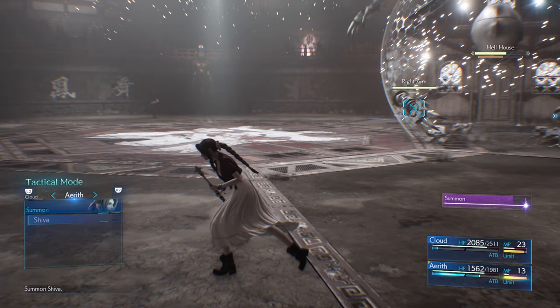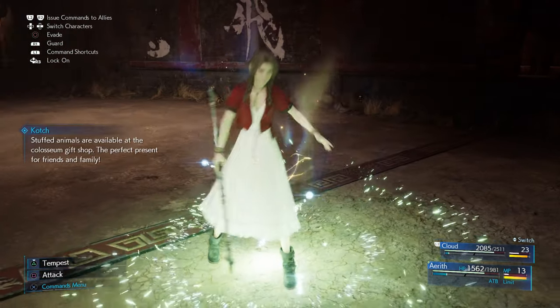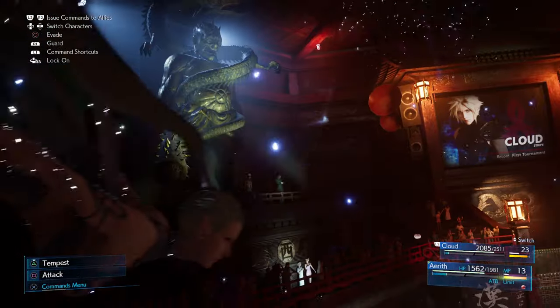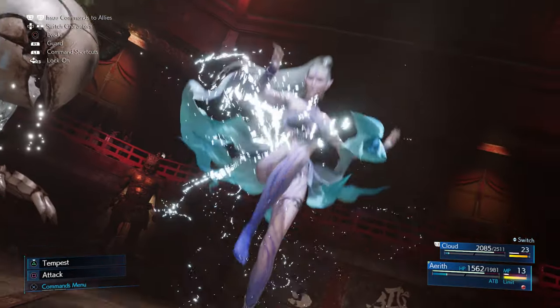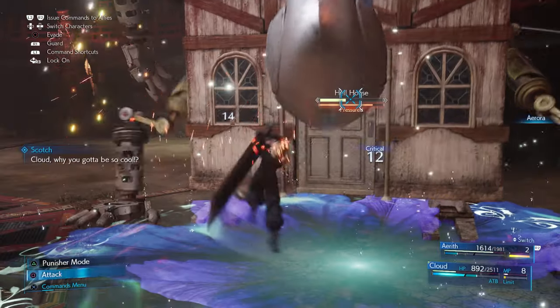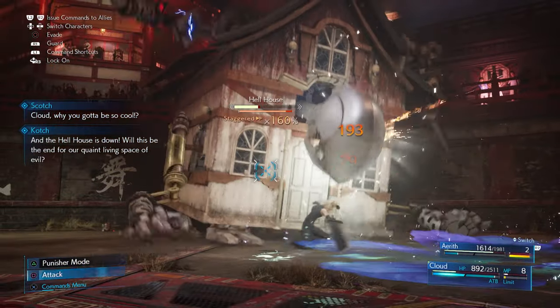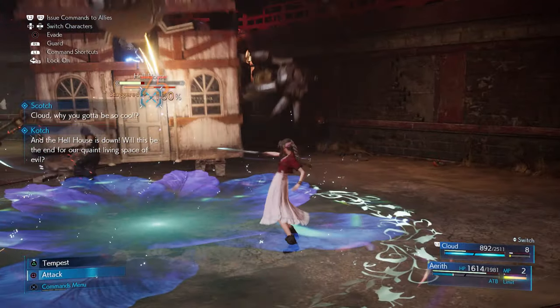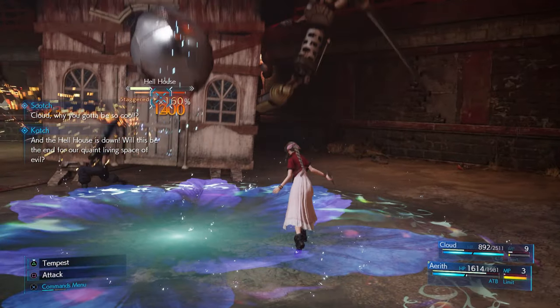If the windows are on fire, hit it with ice. Go for your summon and try to use that with the right element to oppose the colour of the windows at the time. That battle with the summon is going to last for a little while — hopefully that will help you get the stagger. You can then hit in some physical damage and elemental damage, and really make use of that window.